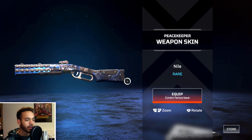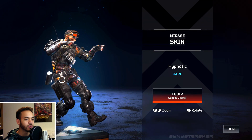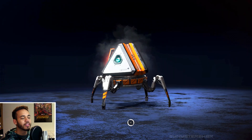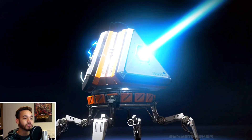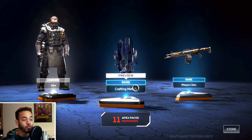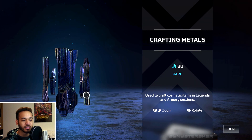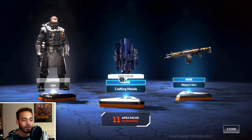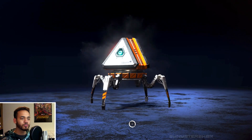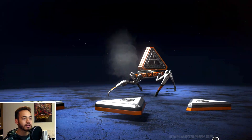A rare Nile camo — kind of a blue tiger feel — and a rare skin for Mirage. I want to unlock this character; I need a couple thousand more credits and then I can finally unlock my first legend, which would be really cool. Double rare out of this pack. More rare crafting materials — you get 30 of those, used to craft items. A common weapon skin, just speeding things up a bit.